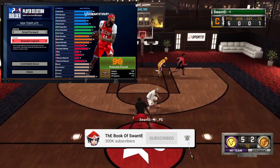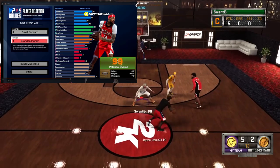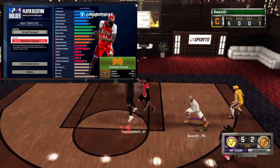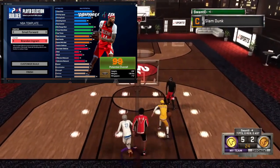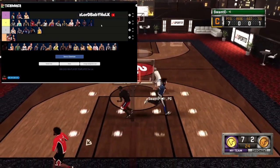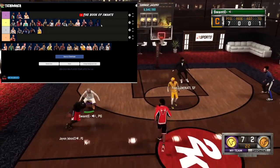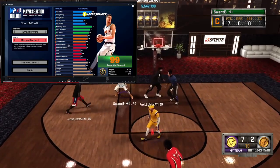Brandon Ingram — this is the guy y'all seen get trucked. His finishing is immaculate, shooting is immaculate, three a little low, defense decent, some interior. Speeds is slow. I would put this in the A tier — he does have some post control and some strength. Definitely high A tier.